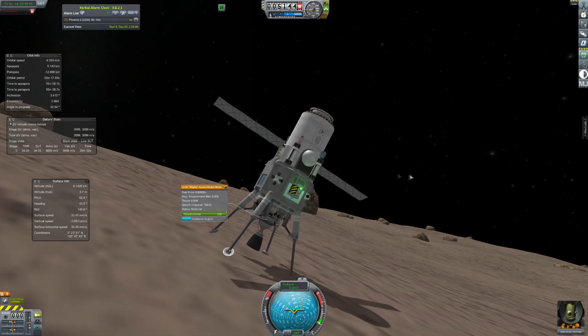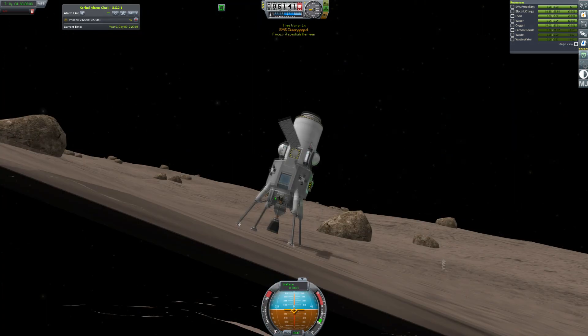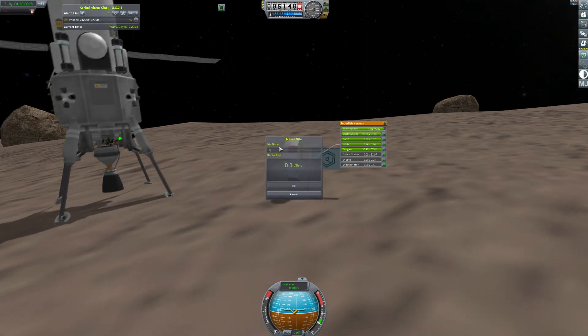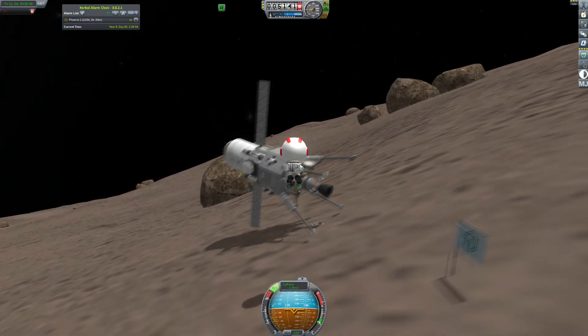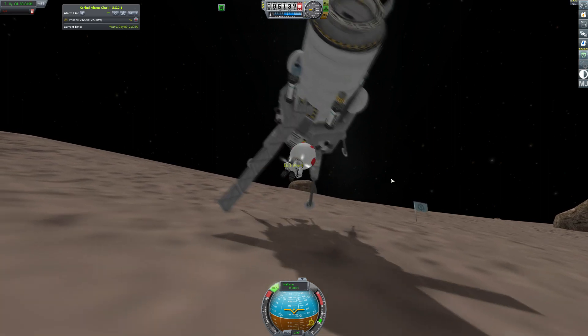Now I need to run the test on that motor, and we get 300 grand — you'd see that if you paused it. I got 300 grand for testing that motor, so the mission is paid for despite the failure of that probe. We plant ourselves a flag and get a bunch of money for that as well. The thing is falling over, but it's fine — it's so low gravity it can just fall onto its solar panel.